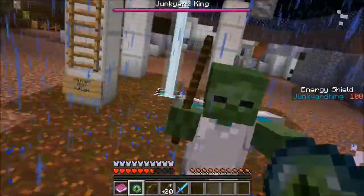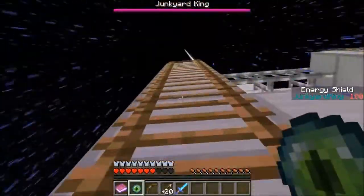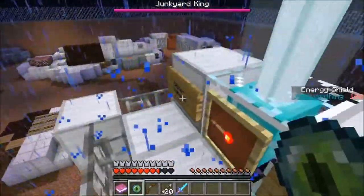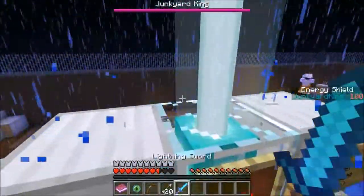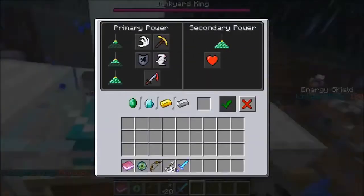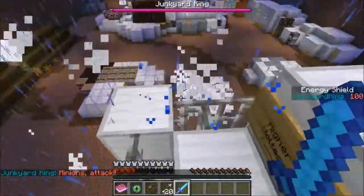Let's see what this sign says: 'Authorized personnel only.' I feel authorized. Why am I walking so slow? He put slowness on us. 'Caution, high voltage.' I'm climbing. He grabbed me — does it hurt? Yes. I made it! What's up there? A beacon. And it says like 'higher voltage, lower voltage.' Ow! The bats made their way up here.